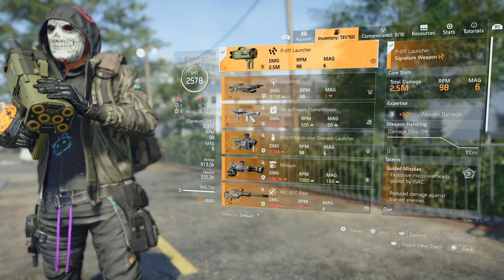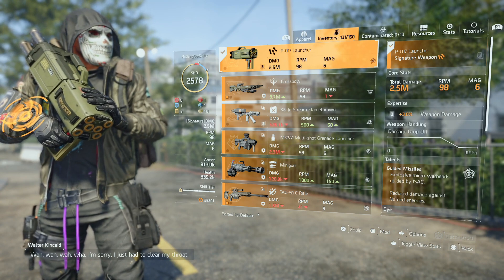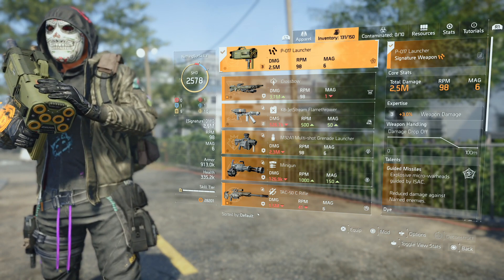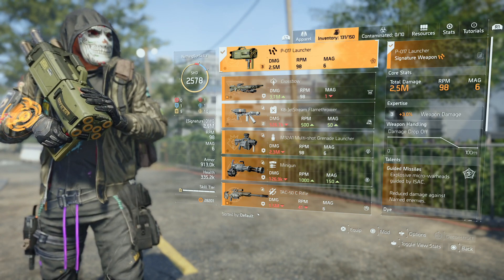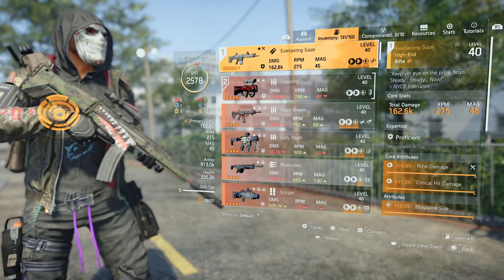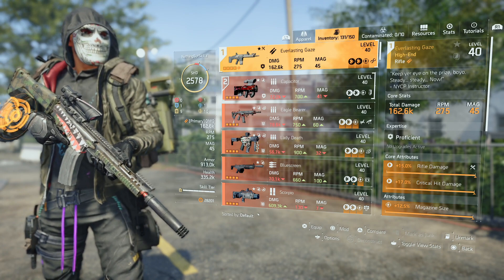The way a lot of these guys are running it, they are running the Technician class because they want that 10% extra skill damage, plus the extra one skill tier allowing you to spec into at least one more blue. So you can have a little bit more armor — as you can see we're sitting at 913,000 armor — plus we still get six yellows with this build.